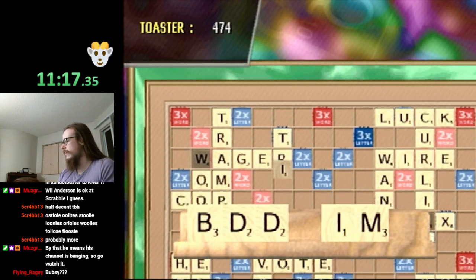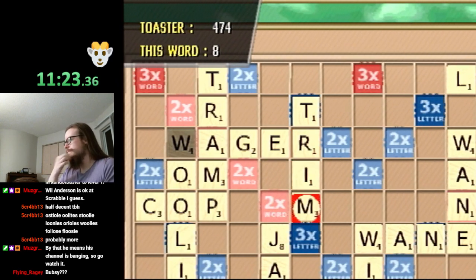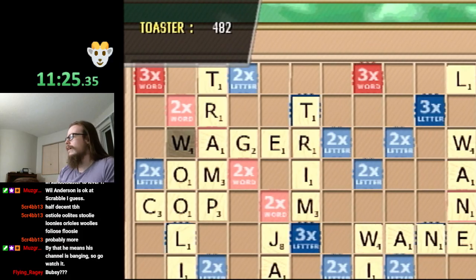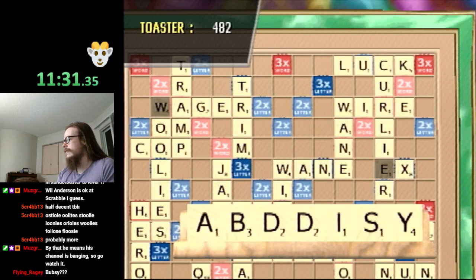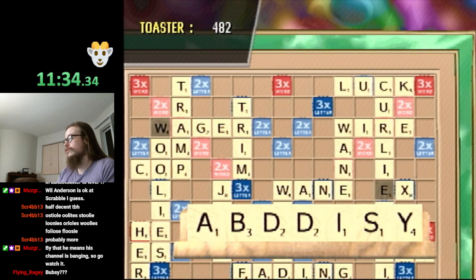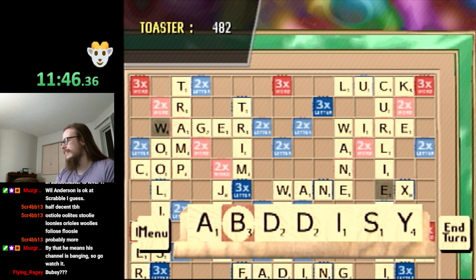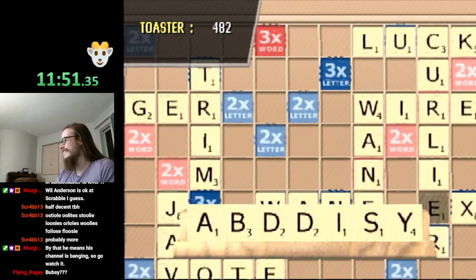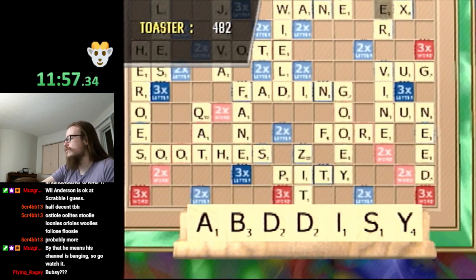I want to just try a word on its own — it doesn't matter. I can play Trim right here. Another nice thing about Scrabble speedrunning is that it doesn't cost that much time to just try something. You might be wrong — it takes several seconds to just throw it down, but that's fine. I don't think EB is a word. I'm pretty sure EB is not a word.